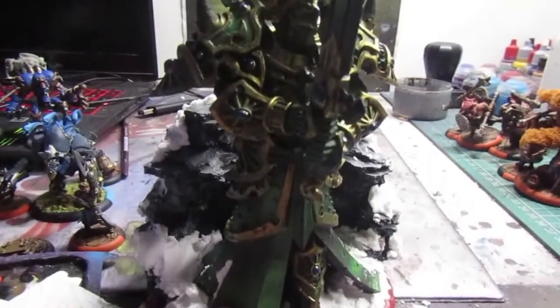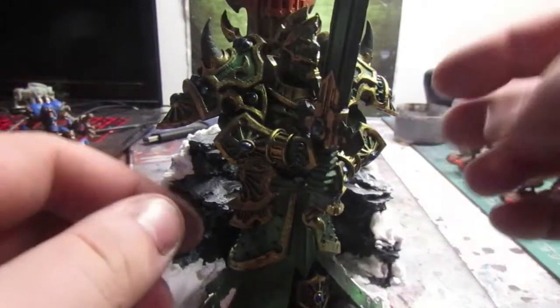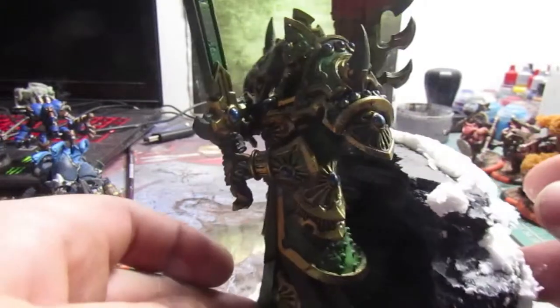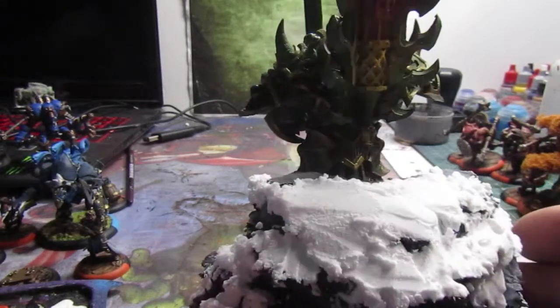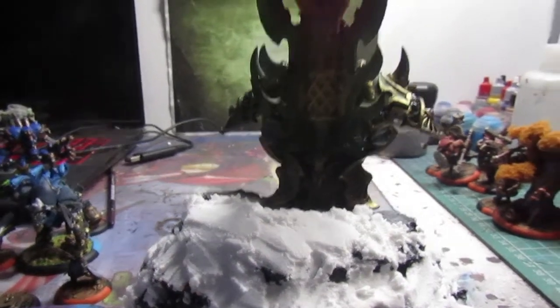All the green and stuff was airbrushed, and I just used a brush to do the gold work on him, then washed it. I used the GW Soulstone Blue paint to do his gems. I'll show you the flame on his back in just a second — you can kind of see where the flame is starting there. The lighting's not great on this but there are pictures up on Instagram.